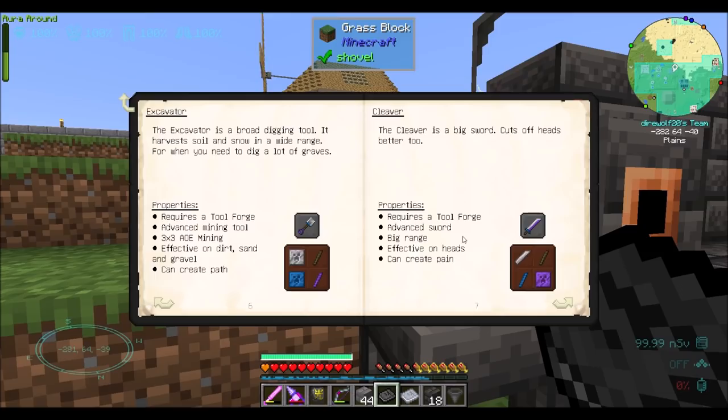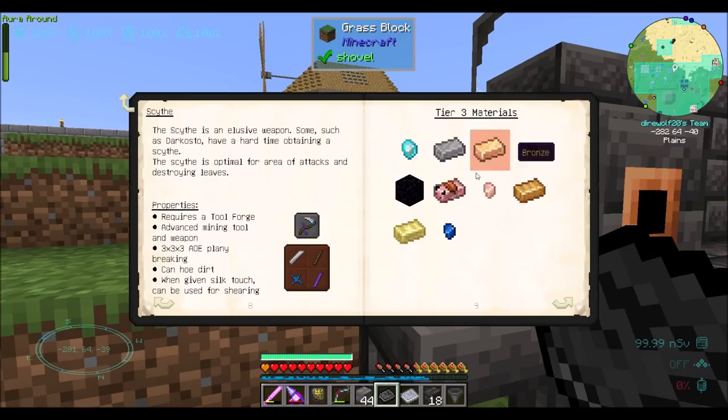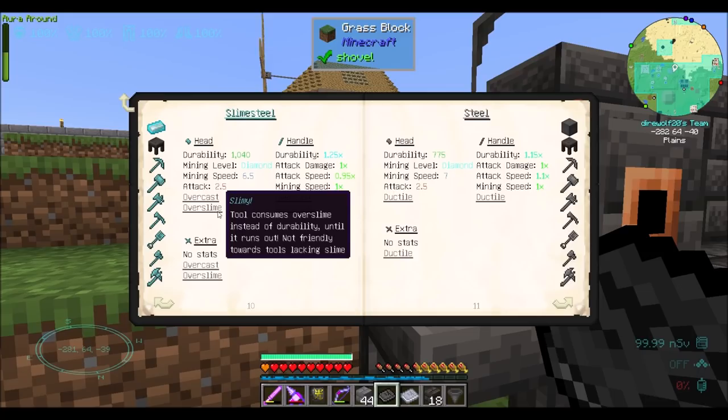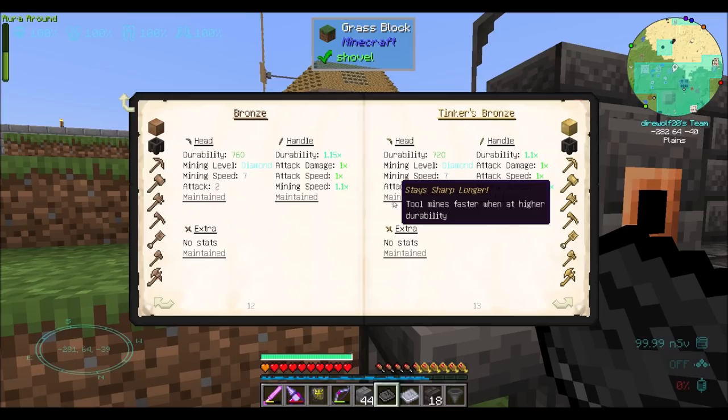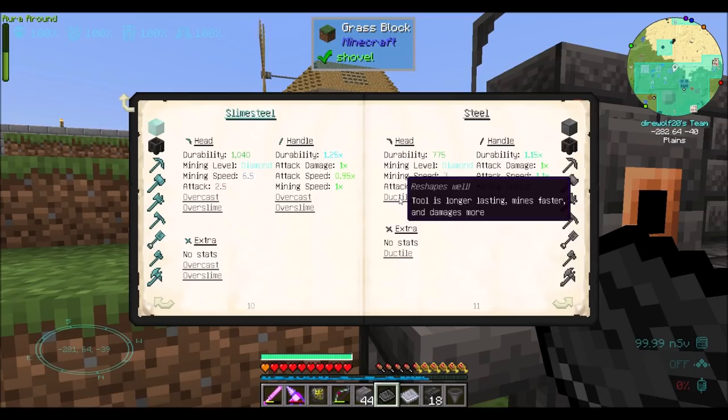There's a bunch of stuff in here: sledgehammer, excavator, cleaver — all your standard stuff. This one is effective on heads and can create pain — that's going to be your beheading upgrades. Tier three materials: pig iron, rose gold, constantan, cobalt, slime steel. Tool mines faster when at higher durability — that's cool. Longer lasting, mines faster and damages more — all around good. Nahuaddle causes the target to bleed, dealing additional damage.